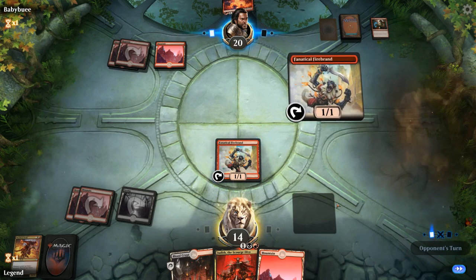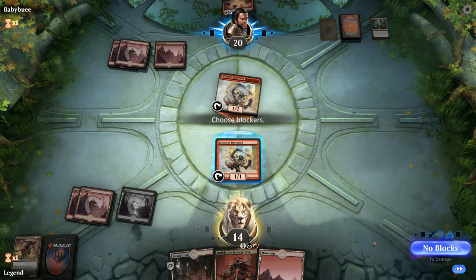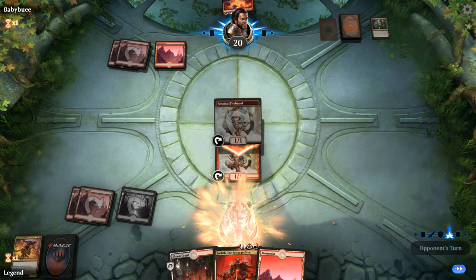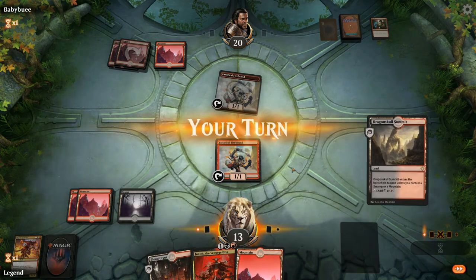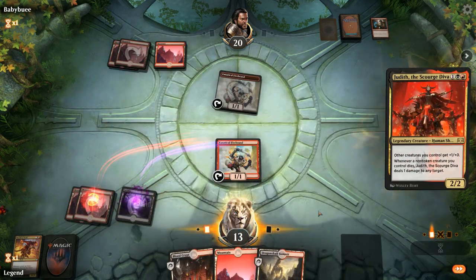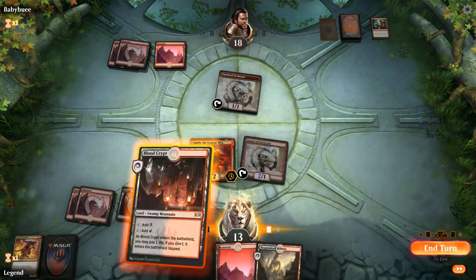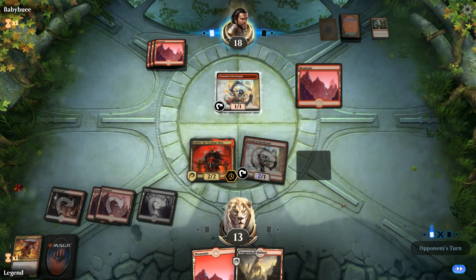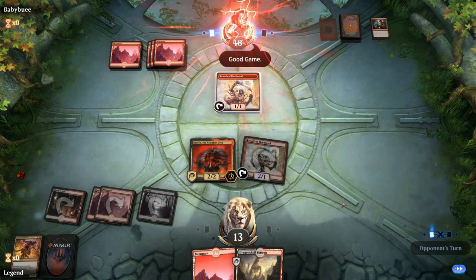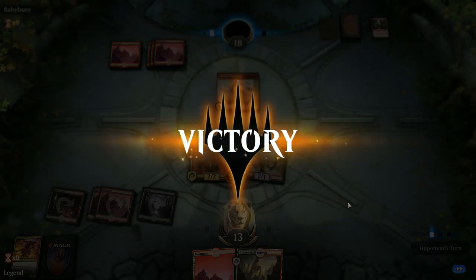Just another Firebrands for them — no Spitfire land. As the dust settles we're left with Judith and a couple of extra lands — not too bad. Mayhem Devil working off the opponent's Firebrands was pretty significant. Opponent concedes a bit early, but they were pretty far behind.